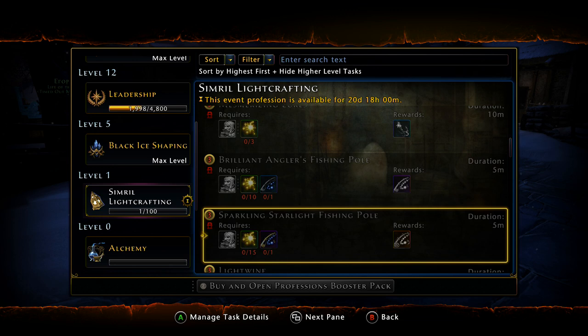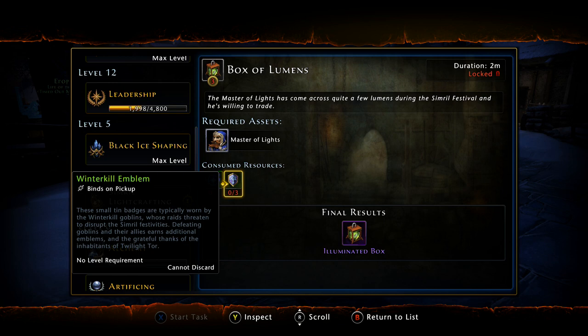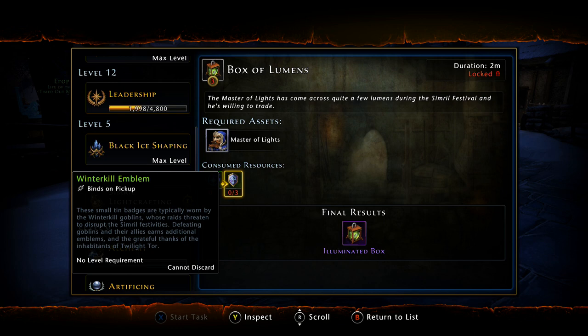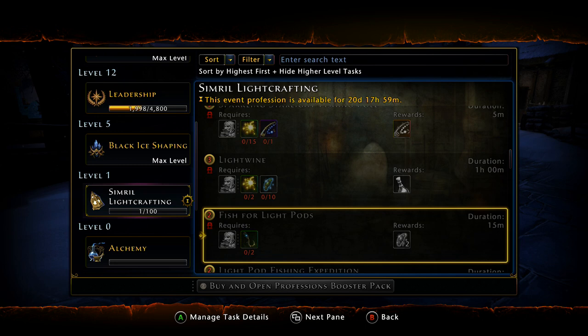To level up your light crafting to level three, you have to catch fish and gather other currencies, including the winter kill emblem which drops from mobs or fishing. Basically everything's going to be coming from fishing in this whole event — all you're going to be doing is fishing, other than the dailies. Make sure you're familiar with the professions window and not deleting stuff you need from your inventory.